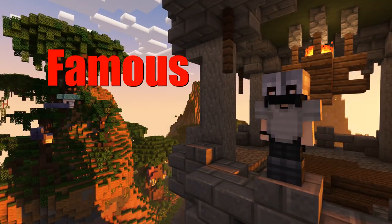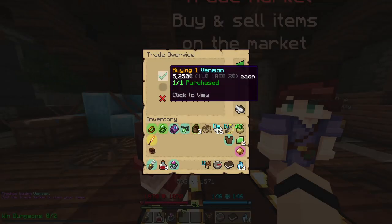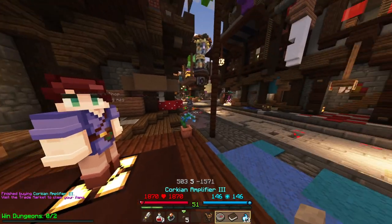These are what we call Famous Last Words. This helmet right here is very good because it has Mana Regen and XP bonus, two very important stats. So what we're going to do is buy the cheapest ones and some Corkian Amplifiers, and we can go and re-roll these.